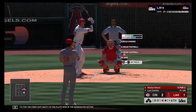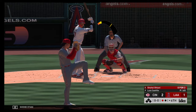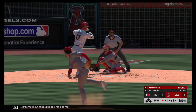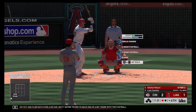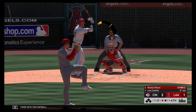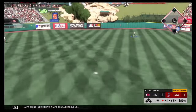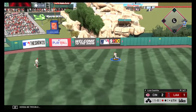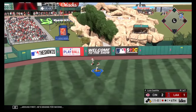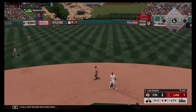At the plate now is the designated hitter Shohei Ohtani — he struck out and flied out, 0-for-2 so far. Maybe trying to back him up a bit there with the fastball. Swing — line drive, that's going to be trouble. Around first, he's digging for second. He'll pull into second with one away.